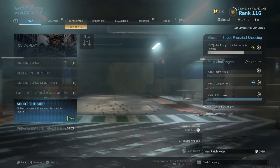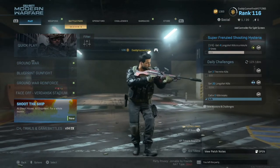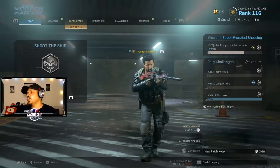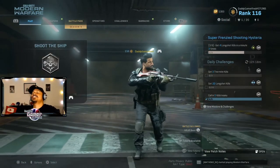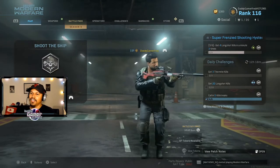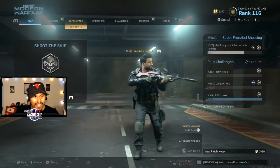What's pretty dope is that Call of Duty did add the Shoot the Ship playlist back, so you get all Shoe House and all Shipment, which is again perfect for unlocking guns. So let's jump into it and get some matches in and unlock this gun so we can try it out. I love when Call of Duty drops new guns — it's hype, and everyone's saying this gun is pretty solid too.